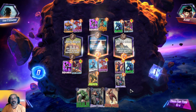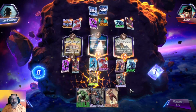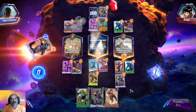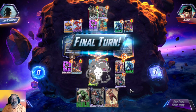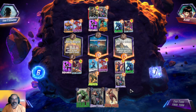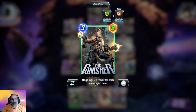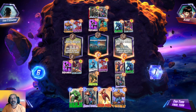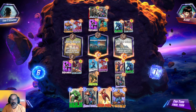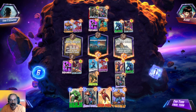We get 7 plus 9 — 16. He used Sentinel and also Punisher. Punisher's ongoing ability is one power for each enemy card. He has three cards so he took 3 power, giving him 9 total. He got 3 plus 3 — 6 power. But still we are in control of these two locations.